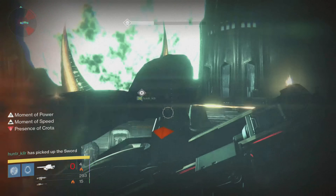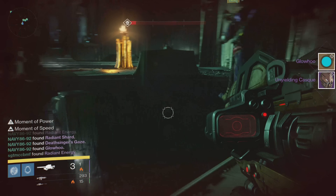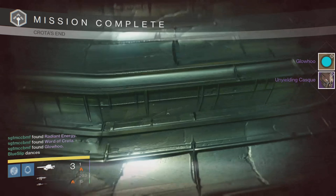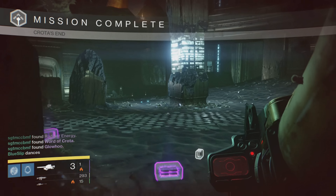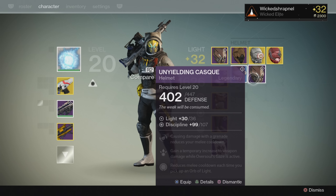When he goes enraged, don't worry about the Oversoul — just keep shooting Crota until he is down again, then finish him off. That's pretty much it in a nutshell.